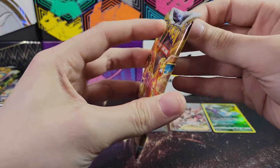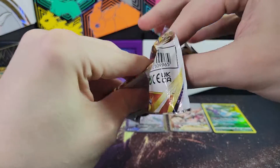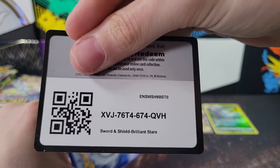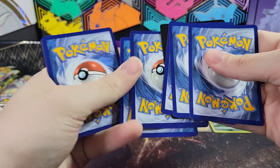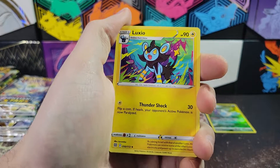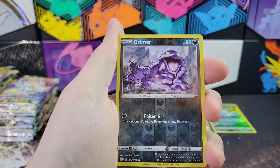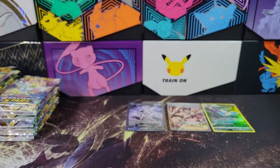Trainer cards are very cool. Definitely not the worst trainer card to get. A black code - very nice. So we have Luxio, Hitmon Top, Magma Basin, Reverse Grimer, and an Empoleon Hollow Rare.